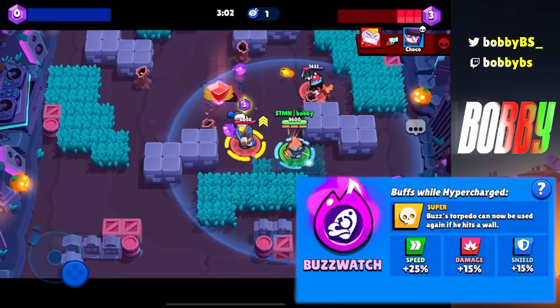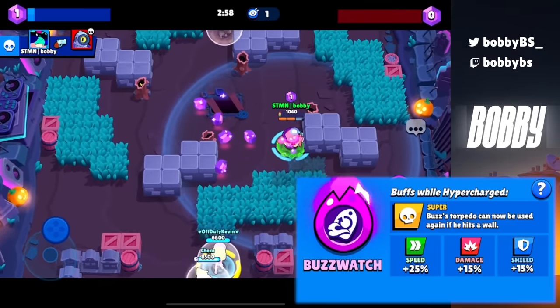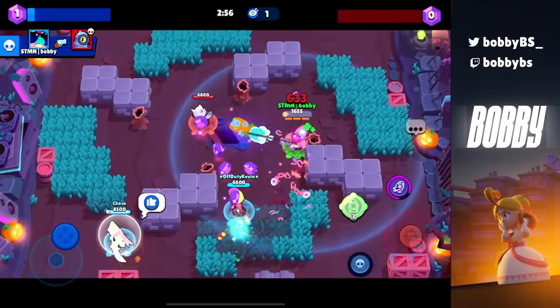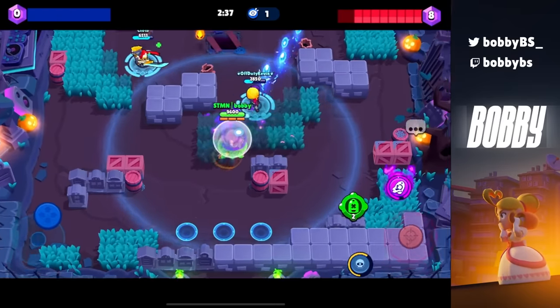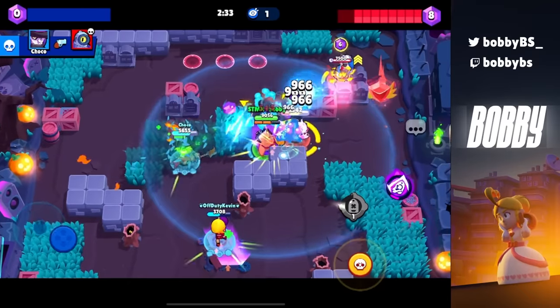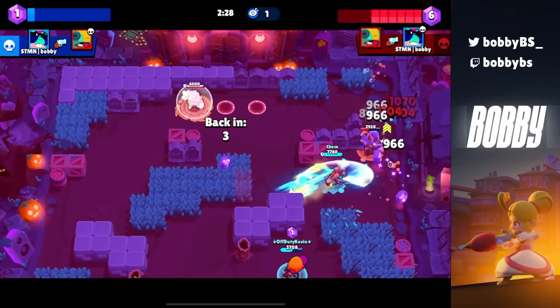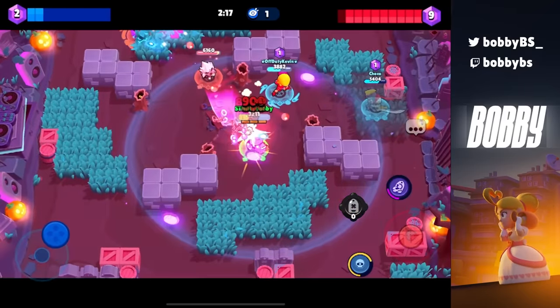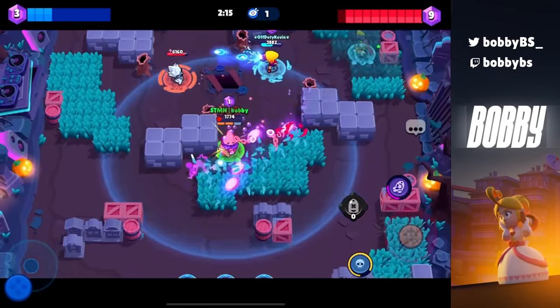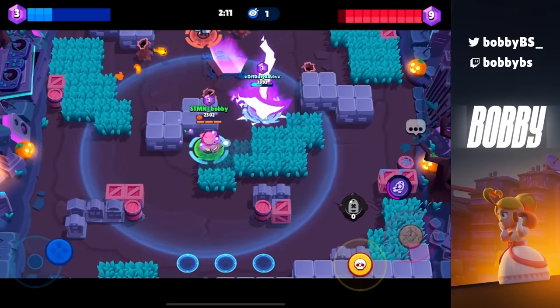Coming in at number 12, one of my personal favorites, we have Buzz's Buzz Watch. Buzz basically turns into Spider-Man, grappling walls an infinite number of times for about six seconds. You can go up the map, team wipe, do crazy stuff, and keep your super. It makes Buzz an actual meta brawler, which is totally fun because who doesn't like Buzz.